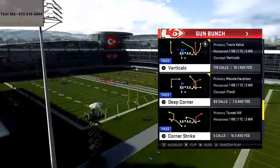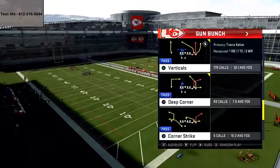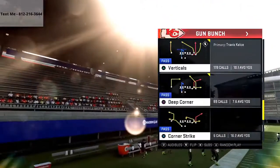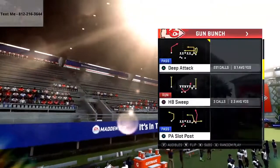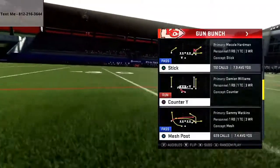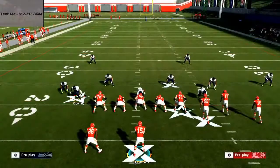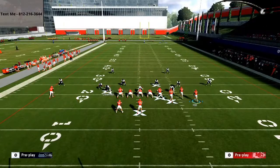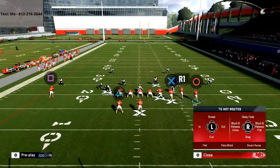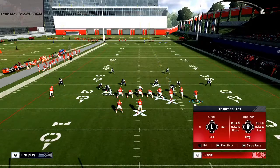The base play I'm going to come out in every single time is either deep quarter, mesh post, corner strike — any of those plays. I'm going to talk about mesh post today, as I think mesh post might have been one of the best plays that not very many people ran enough in Madden 21. With mesh post, it's a very simple setup. All you're going to do is take your tight end and put him on a delay fade — you do that by hitting triangle X, flicking the right stick up. He's going to be on a delay fade.